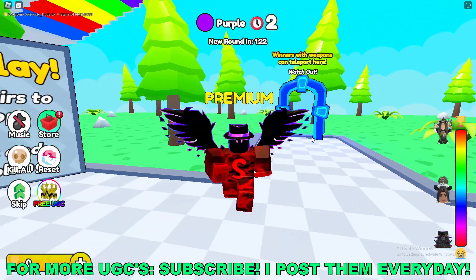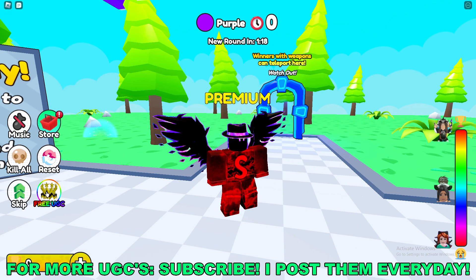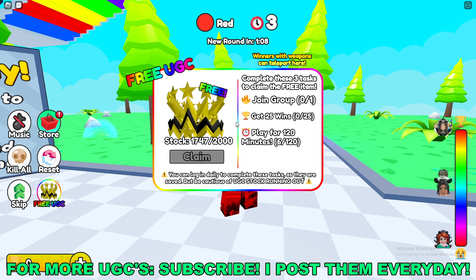Once you're actually in the game, go to the bottom left of your screen and click on the free UGC button. Here you'll see the different tasks you have to complete. As you can see, there are still 1700 stock left to go around.